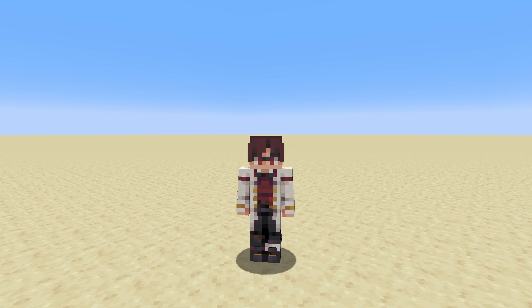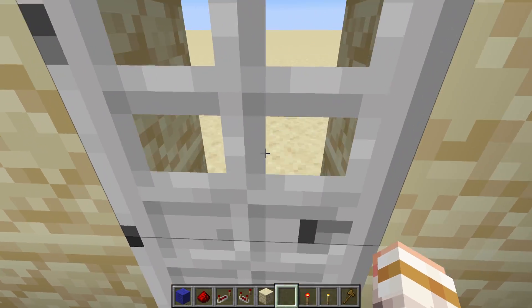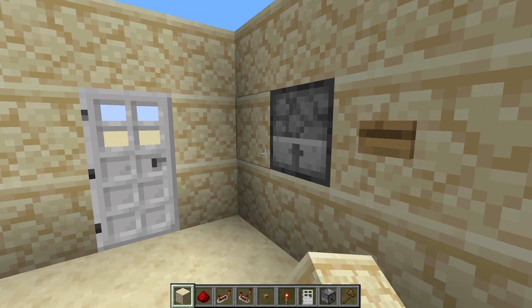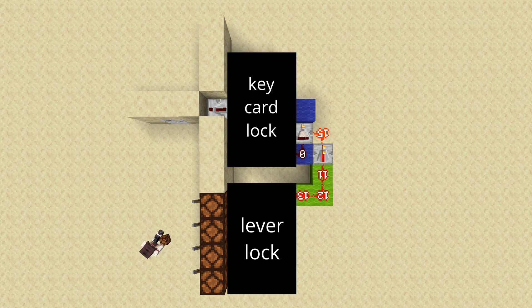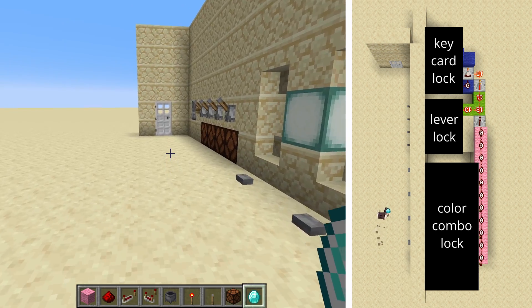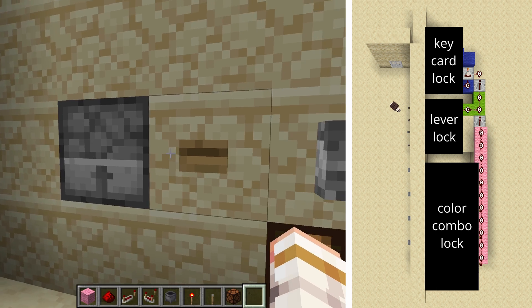This is the basis of decision making in redstone, with the decision here being: do I let you in or not? Once you've mastered the lever combination lock, go ahead and try out a keycard system that only accepts a specific item. Then you can take both of those security systems and combine their outputs into an AND gate to make your security system even harder to crack. Trust me, you can easily get carried away with this, and by all means, I encourage you to. It's one of the funnest ways to tinker with redstone.